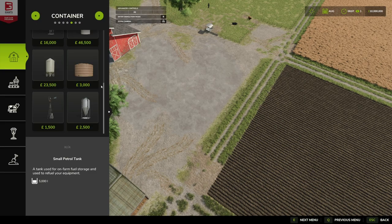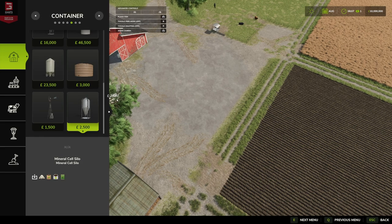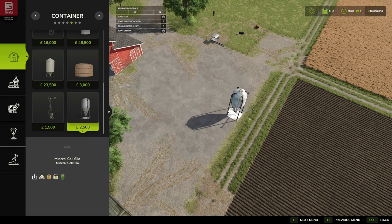The Mineral Cell Silo can be found under Containers. It works as a purchase point, costs 2,500, and has a monthly upkeep of 10 euros or pounds. We'll place it at the front of the farm — 2,500 with nothing extra for construction, and it fits on a nice small footprint.